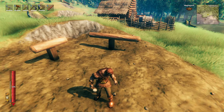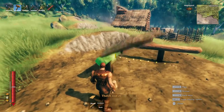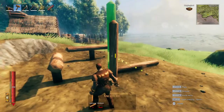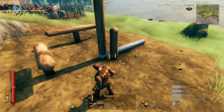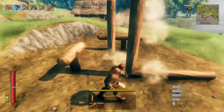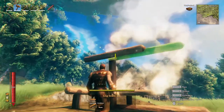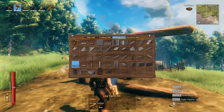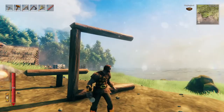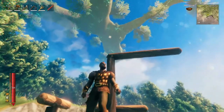There are a couple of gotchas with log beams. First, with roofs, because there are two pairs of snap points on the bottom and top, you need to make sure you're putting the roof on the one you intend to. Second, when building on top of log beams, you may find the piece turns green rather than blue. To fix this, instead of pointing at the top of the beam to get the top snap point, point at the ground to get the bottom snap point — now it's blue and better to build on.